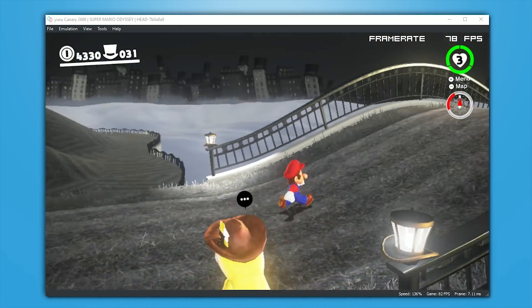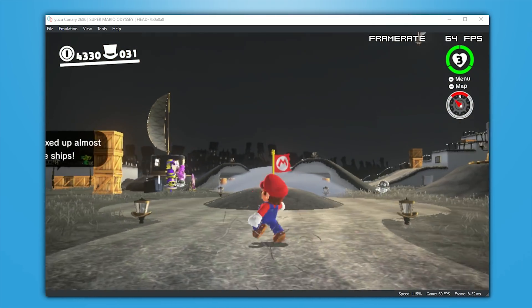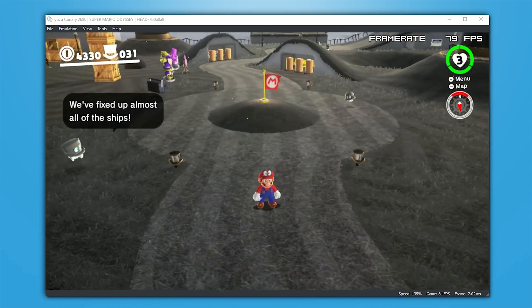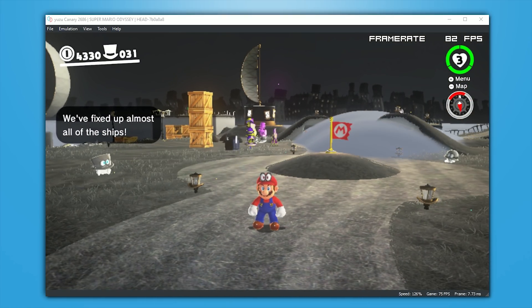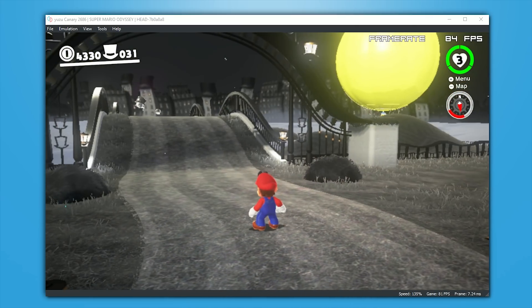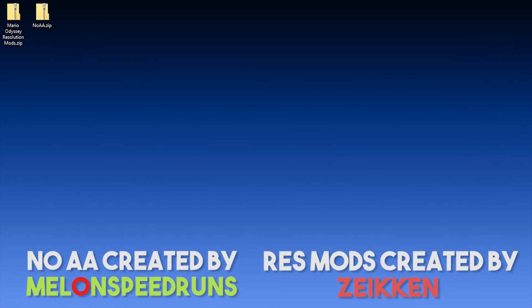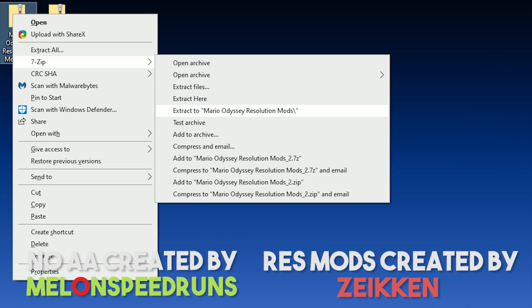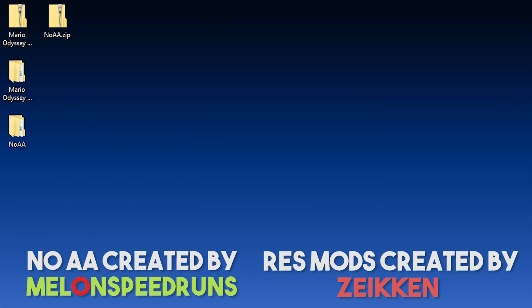Super Mario Odyssey has its dynamic resolution implemented, and you can see in Cap Kingdom, even running in its docked config, I am getting amazing performance, but the resolution is pretty terrible. I'm going to show you how to 100% fix this right now, and also how you can boost performance if your computer is on the low-end side of things. Down in the description of this video, you'll find two zip files — one for Mario Odyssey resolution mods, and one for no anti-aliasing. All you need to do is download these and unzip them to your desktop.